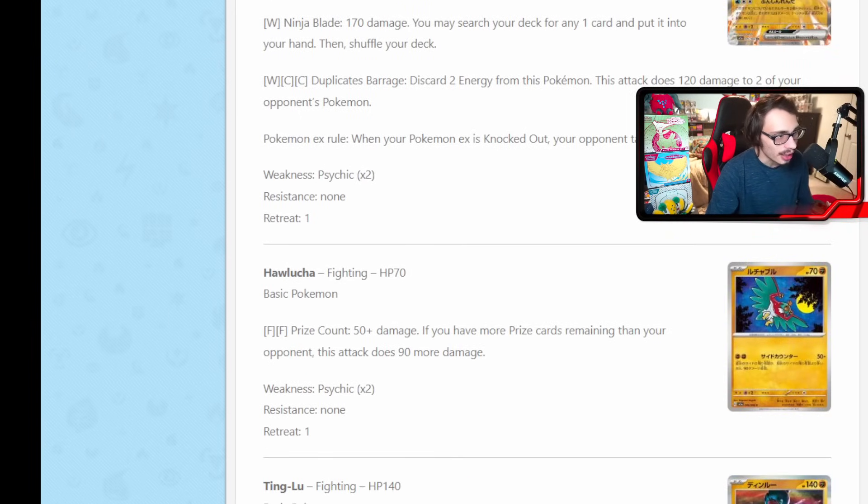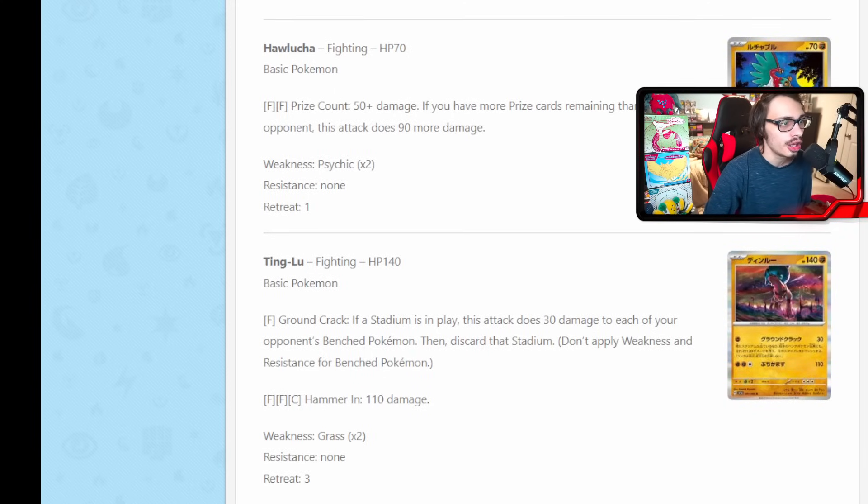New Hawlucha: if you have more prizes remaining than your opponent, you do 90 more damage, doing 140 for two energy. It's okay, not great. New Tinglu has Ground Crack: if there's a Stadium in play, you can do 30 damage to each of your opponent's benched Pokemon, then discard that Stadium. A free spread attack is sick — 30 damage to each Pokemon isn't terrible. Of course you need a Stadium in play, but if you build this as a spread deck you just play a bunch of Stadium cards. It's a basic Pokemon with 140 HP, kind of bulky. Manaphy exists as the big hurdle for spread, but it's not a bad spread attack — 30 damage spread is pretty good and not that hard to pull off.